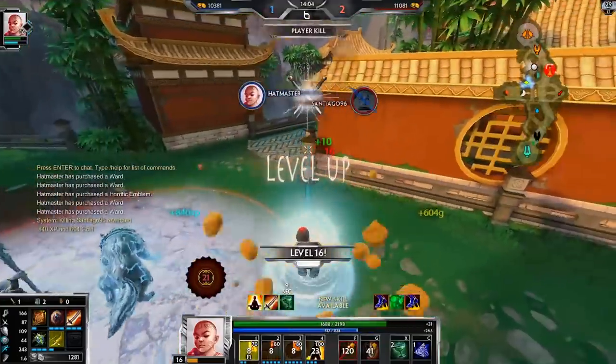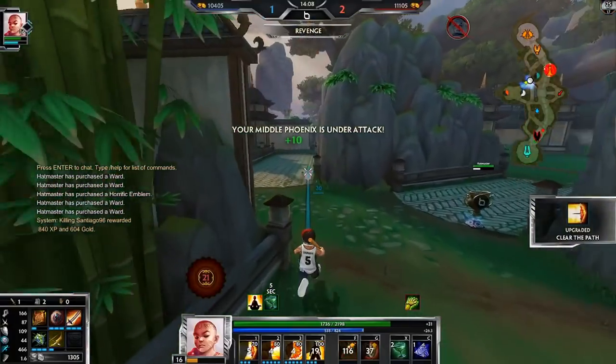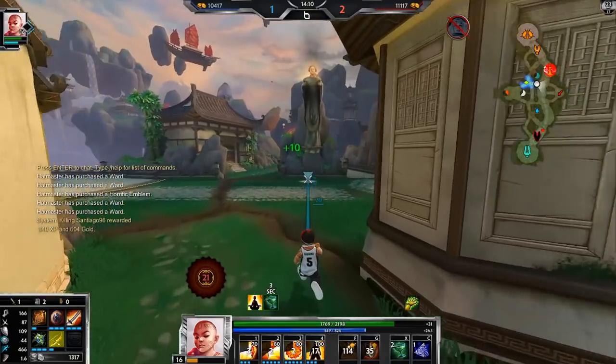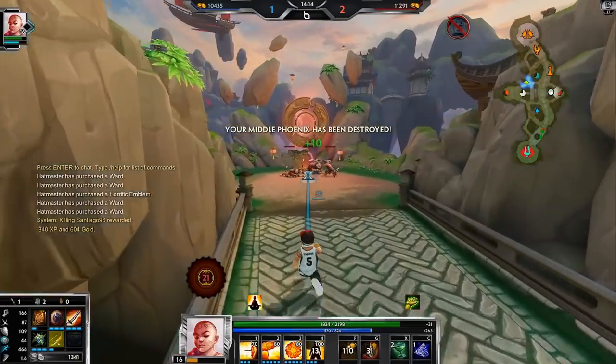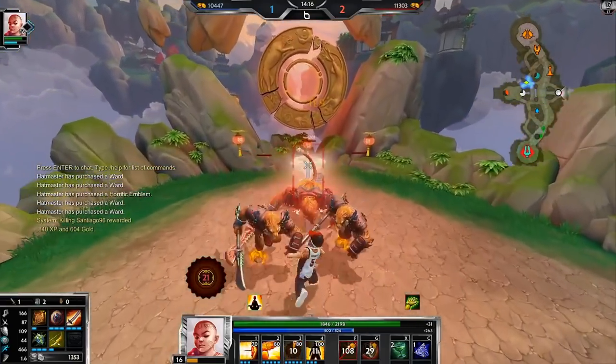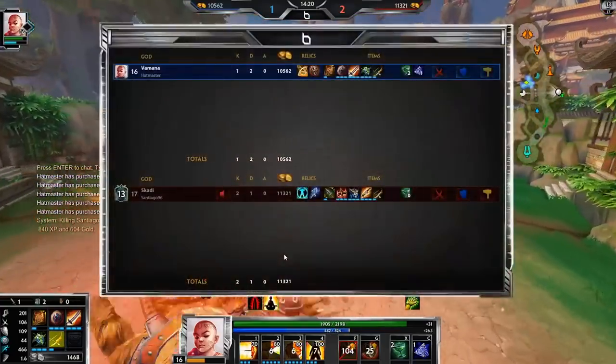Whenever somebody says Scylla is immobile, I don't know — maybe in other game modes where you actually have a teammate that can cut her off. And she got phoenix off that — wow, didn't think she would get phoenix considering those were just regular minions.